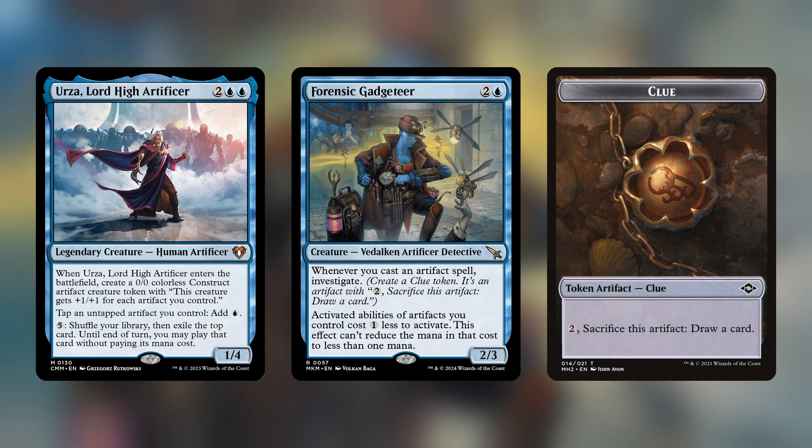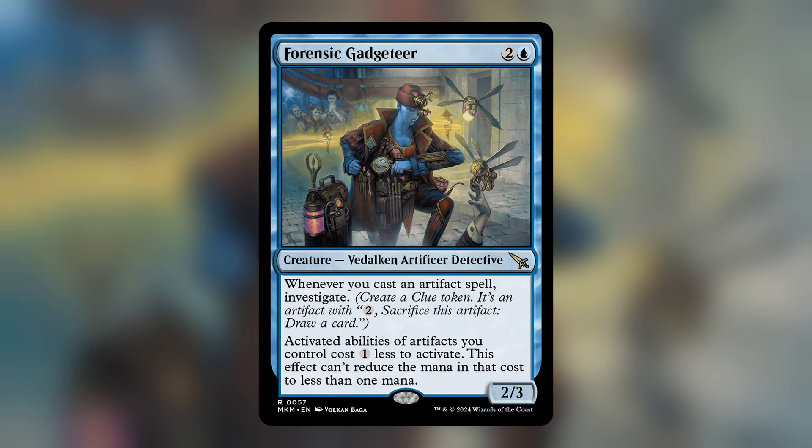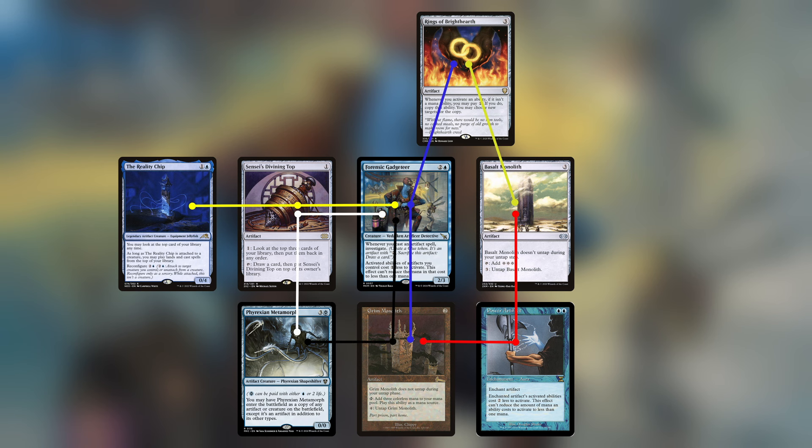That's already really good. But wait, there is more. As mentioned in the title, this card isn't only a storm enabler or value engine — it is actually the craziest combo card I've seen in a while. Just look at this diagram. These cards create an absurd amount of layered combos that all allow you to go infinite in multiple ways out of thin air.